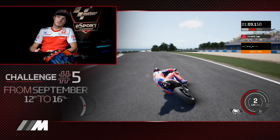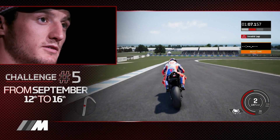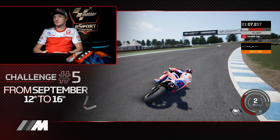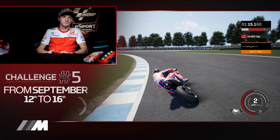Into Looky Heights. Over Looky Heights — for me, it's one of the nicest corners on the calendar. MG — very slow part of the track, probably the slowest part of the track. And then start to wind it up again for the front straight.